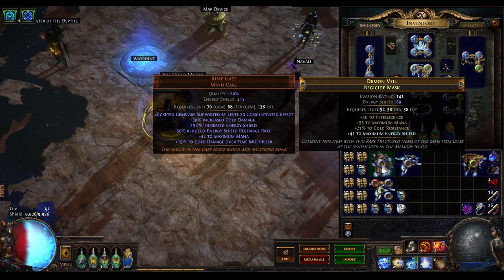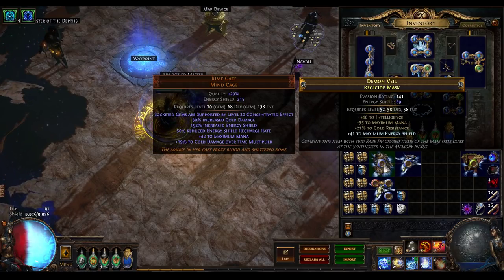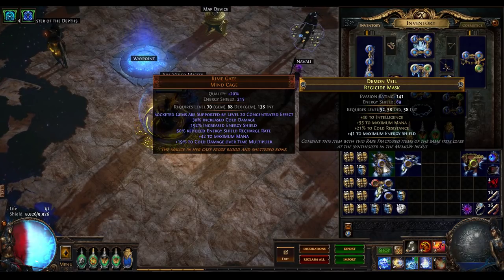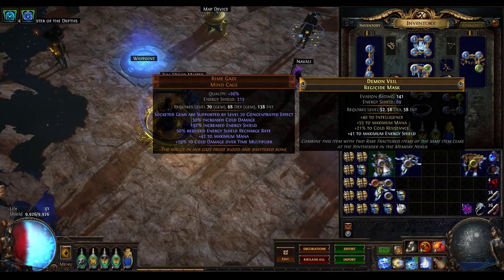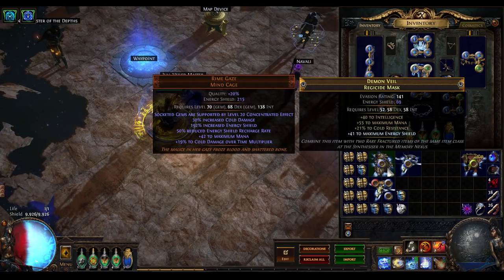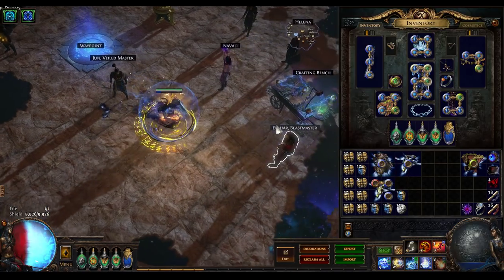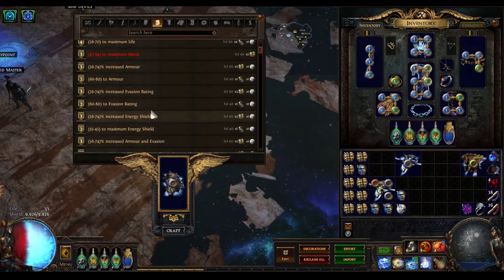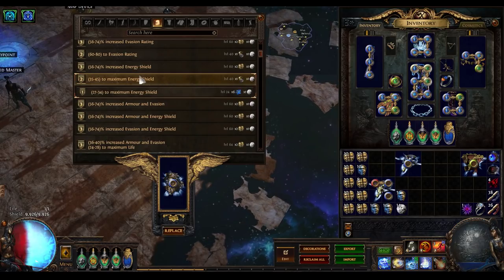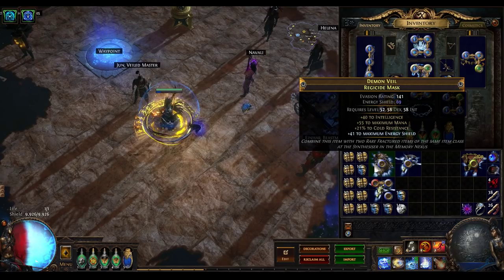So as a starting point, you'll see here this demon veil regicide mask. I did a search on poe.trade and was looking for helmets that are item level 86 or higher and that had three locked mods. I didn't actually care what those locked mods were, as long as none of them were flat energy shield — by flat I mean plus 41 to maximum energy shield, as opposed to the plus 70% increased energy shield you see here. So if it's not a percentage, it's flat. I want any three locked mods, then I hit it with a scouring orb and used Helena's bench craft to smash it with increased energy shield to get what you see here. And I rolled 41.